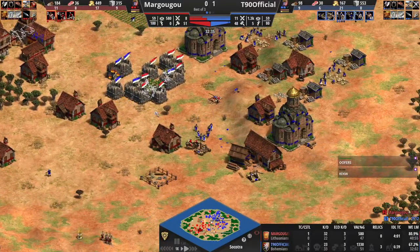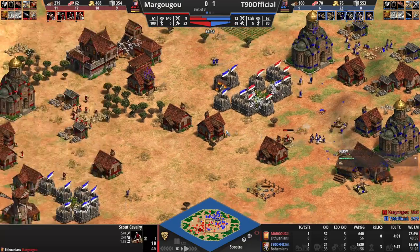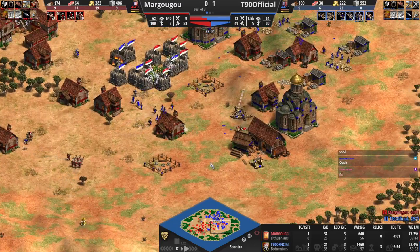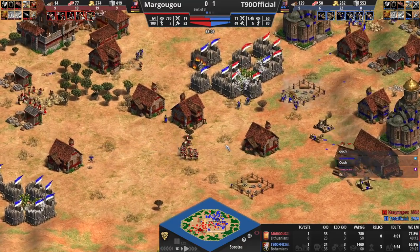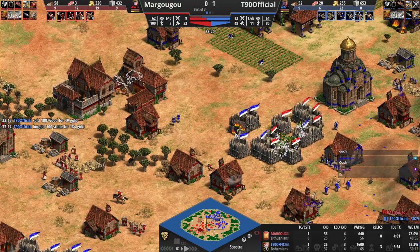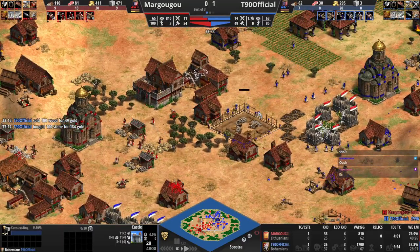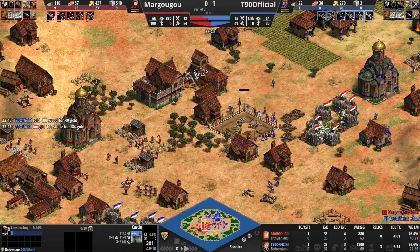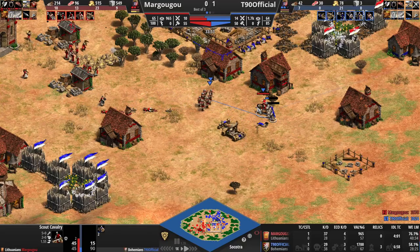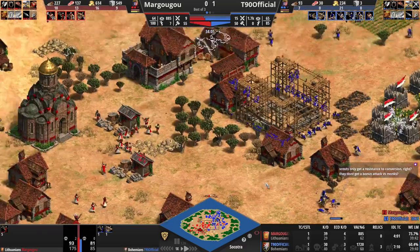He almost has enough stone for a castle. Scouts are almost dead. 52 villagers for Margugu, 49 for T90. Prospo coming forward — buy some stone, here's the 100 stone, and there's the castle. It's going to cut off the gold from Margugu — he can always go over here but a castle in the middle with the ability to make Hussite wagons is pretty dangerous. He's converting the scout — does he get it before it wipes up his monks? And he does get the scout, but all the monks go down. Still, there's a scorpion and a manganel here to deal with these archers, and the castle will not be denied. Margugu needs to leave — T90 is getting himself in a great position here, though Margugu has a castle of his own on this side. Six more monks in the queue for T90.